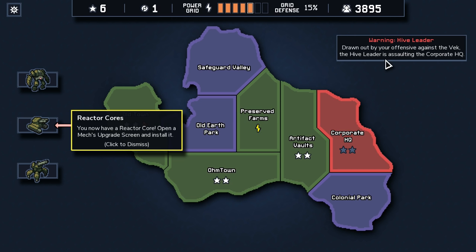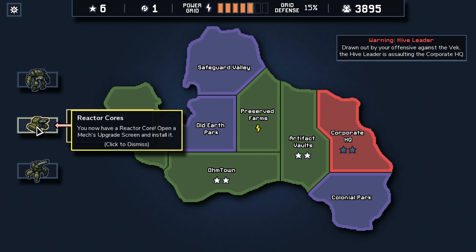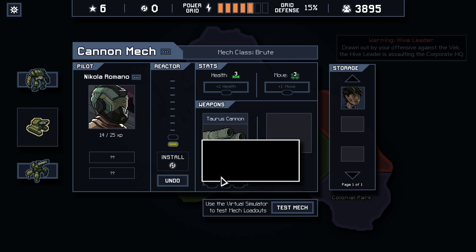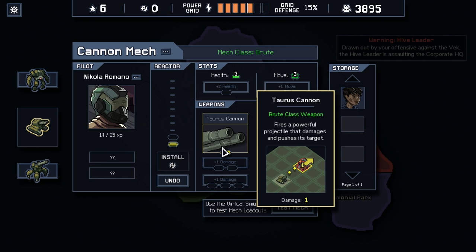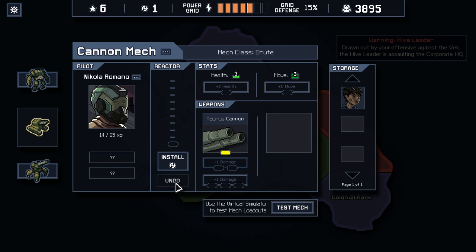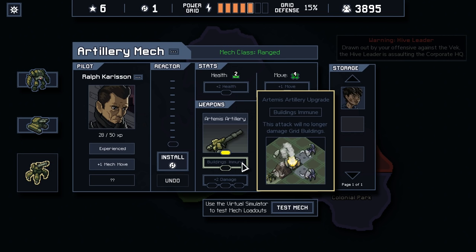Now, as you can see, drawn up by your offensive against the Vek, the Hive Leader is assaulting the Corporate HQ. So we have to destroy the Hornet Leader for one star and protect the Corporate Tower for another star — or just survive. We can install a core if we want, which gives us extra power to utilize for weapon modifications and stuff. Click on a mod to power it, you can always click again to remove it. This is very FTL-ish. What we could consider doing is beefing up one of our mechs, giving extra move. Or going back to the artillery mech — buildings immune is pretty helpful because if anything's right close to a building, you could shoot the building itself and push the enemies away from it. Now it doesn't do great if it's something with a ranged attack, but it's definitely something to consider.